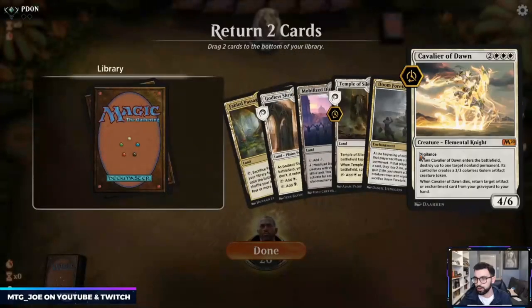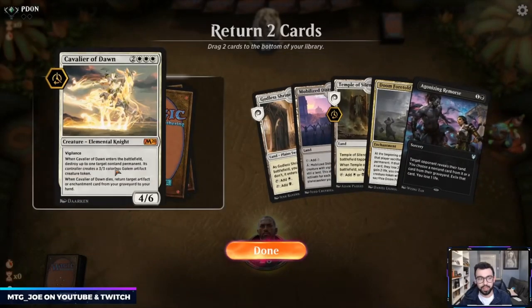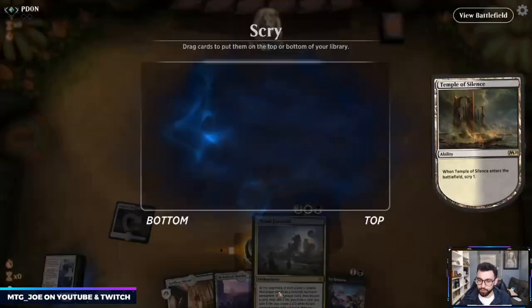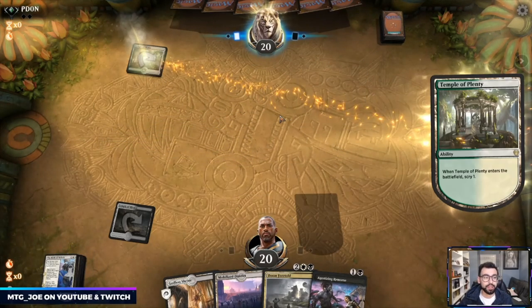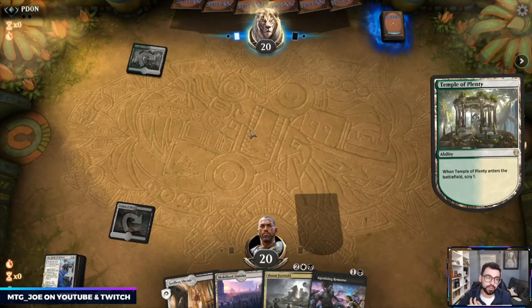We're going to keep the five here, putting back the Cavalier and Fabled Passage. Looking for a permanent — perfect. We get to play two Castle Ardenvales, two Black Castles, Locthwain. There's card advantage in our lands.